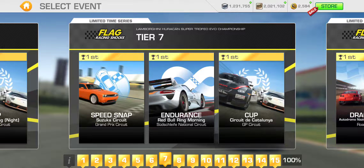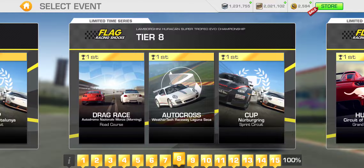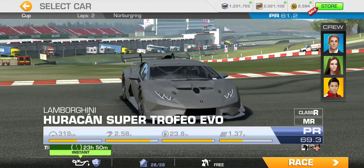Tier seven: Speed Snap at Suzuka Grand Prix, Endurance at the National Circuit section of Red Bull Ring. And the tier seven Cup is at Catalonia Grand Prix — two laps with a PR 60.3 required. That gets us to tier eight, your 50% completion tier, which starts off with a Drag Race at Monza Road Course, Autocross at Laguna Seca, and the Cup at Nürburgring Sprint Circuit — two laps with a PR 61.2 required.